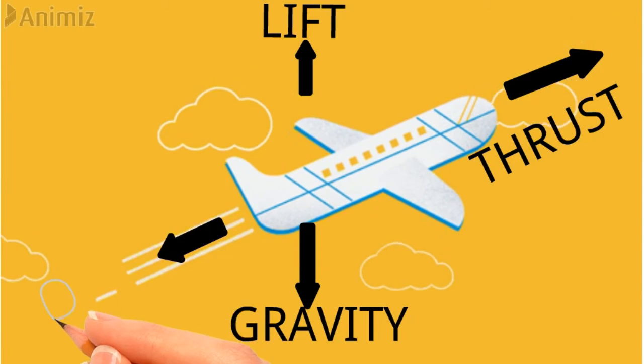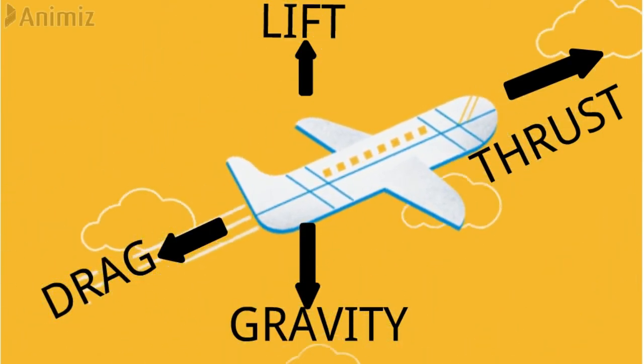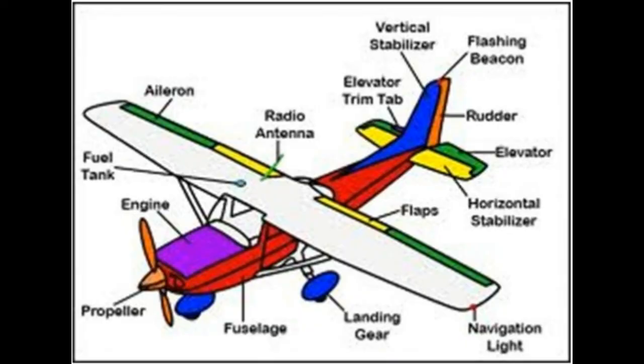The drag force involves friction. The thrust force lifts and counters the drag force.